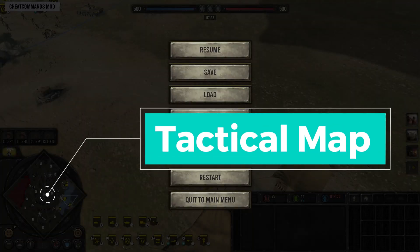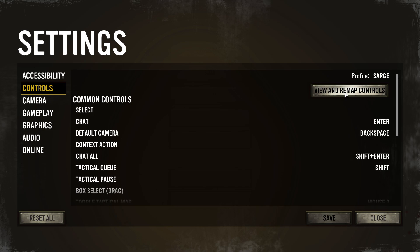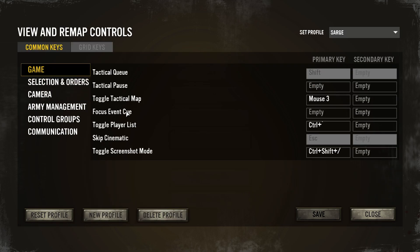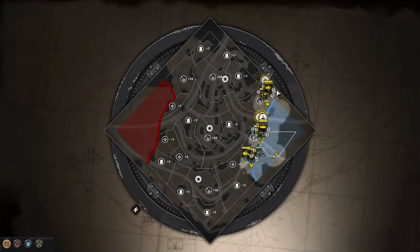The next tip is going to be the tactical map. Go to settings, controls, view and remap controls. Under the game section, you're going to see toggle tactical map. I've set that to mouse button number three — the side button on my mouse, right by my thumb. It's very easy: my right hand is on the mouse moving the cursor, and also pulling up the tactical map. So I've set this to the button next to my thumb, and what this will do is allow you to pull up the tactical map in-game. All I have to do is click this button and the tactical map pops up on screen, giving you a great visual of the battlefield at a macro, high-level perspective.